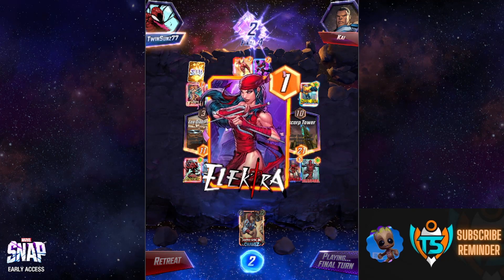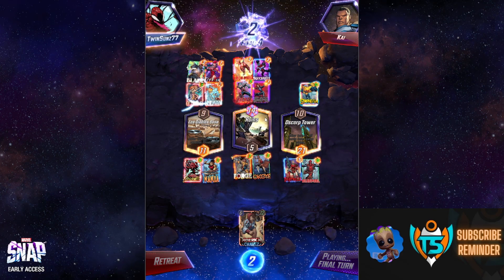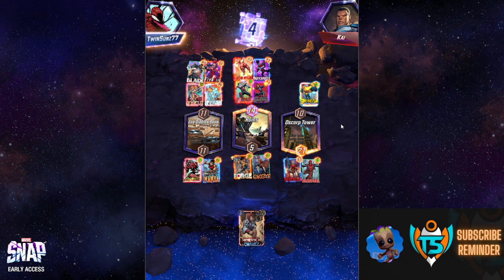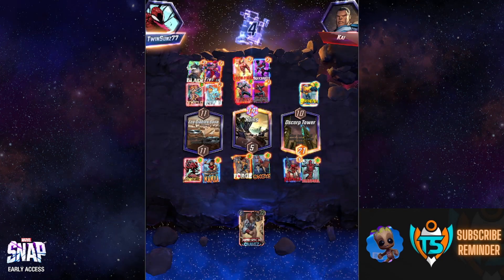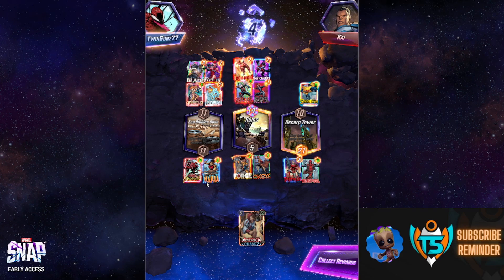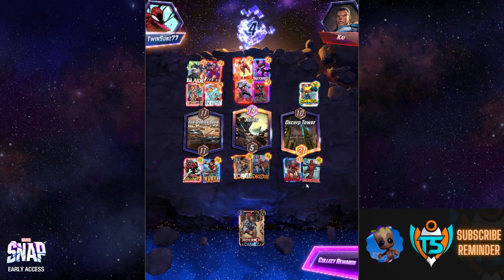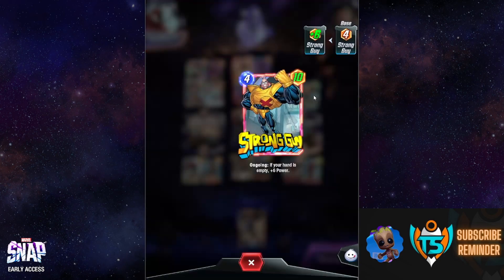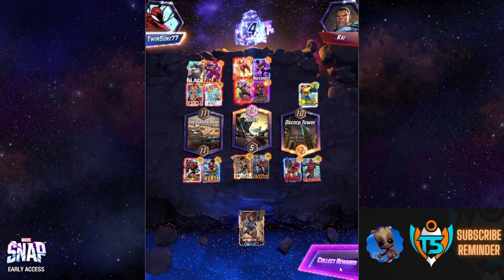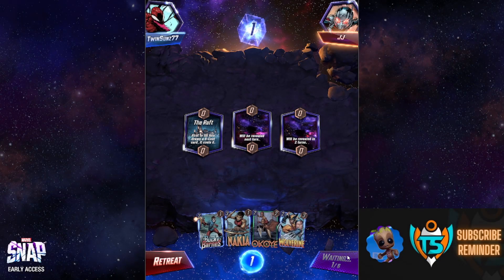Opponent went full left location. It looks like a tie on the left; he wins the middle by seven; I win the right by 11 — we're okay. Nakia on the left was the right call just to put up 11 power. Deadpool easily swings the right location — even against Strong Guy's buff — for one mana at 16 power. Super good.